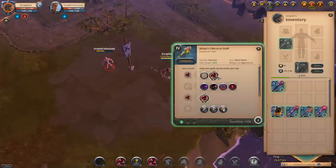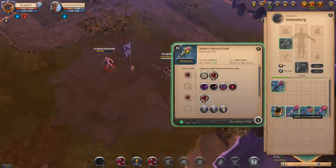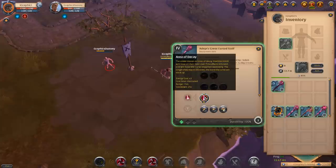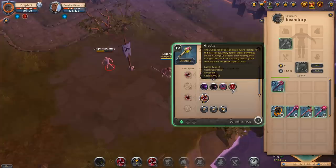Desecrate automatically applies one vile curse stack and keeps enemies in place — a great combo with area of decay on the great curse staff. Then there's grudge, which can be cast on an ally. While active for 10 seconds, every normal attack they make inflicts a grudge curse stack on the enemy. Each grudge curse stack deals 23 magic damage per second, stacking up to six times — that adds up a lot depending on spec.